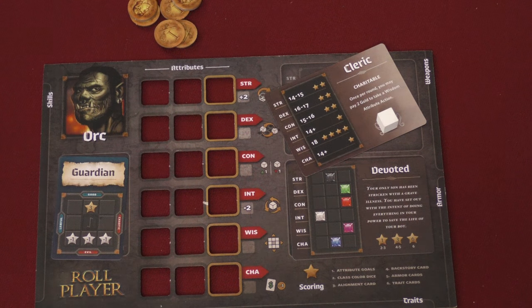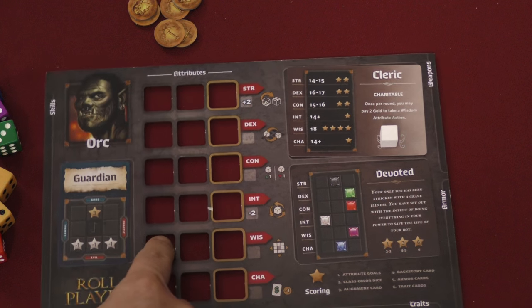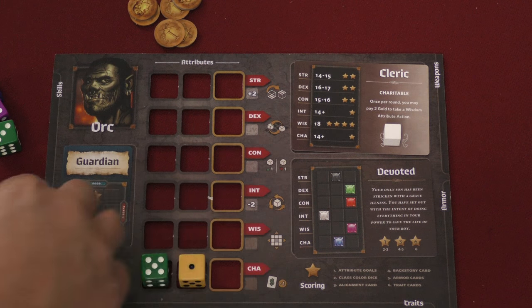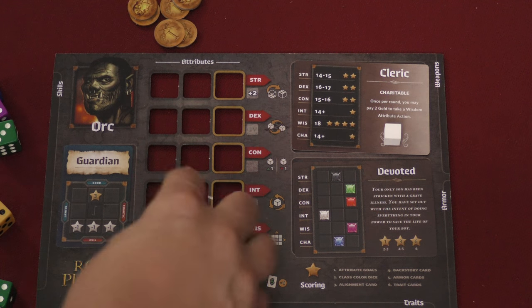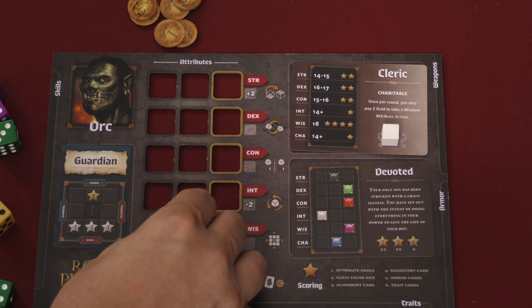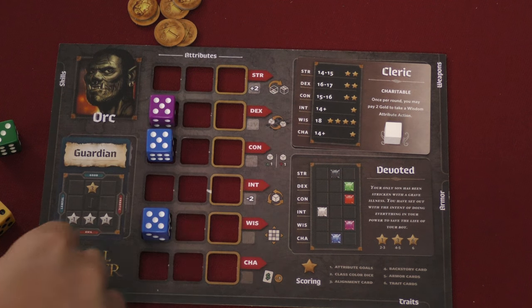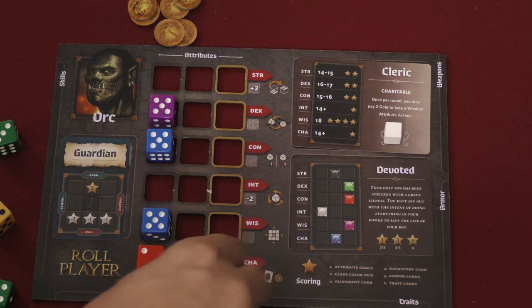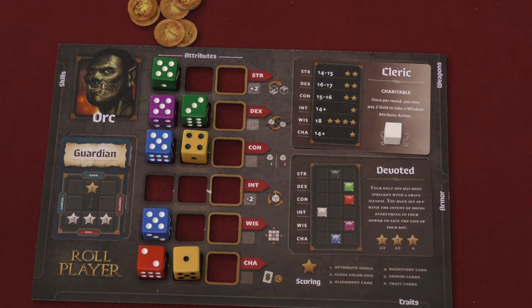Then you're going to draw dice depending on the number of players. In a four-player game, you draw eight dice randomly from a bag and roll them. You're going to put these dice in the different slots on your board, starting on the left-hand side. For each yellow die, you get two extra gold to start the game with.